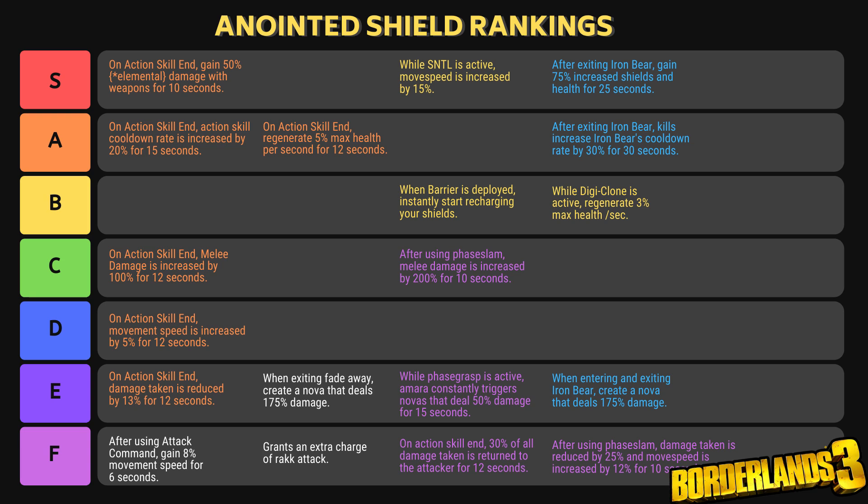Now we're going to take a look at the specific Vault Hunter anointments. The ones in yellow are Zane, blue are Moze, purple are Amara, and white are Flak. Up at S tier, these two anointments are the ones I've seen most in other people's builds and used most in my own. First: 'While Sentinel is active, move speed is increased by 15%.' Zane has skills you can spec into where you gain increased damage based on movement speed, so this anointment translates directly to damage. It also works well because right now you can spec into skills with Zane where your action skills last a long time, so it doesn't really make sense to use action skill end anointments — and this one is active the entire time while Sentinel is active, so you're basically getting a 15% buff forever.